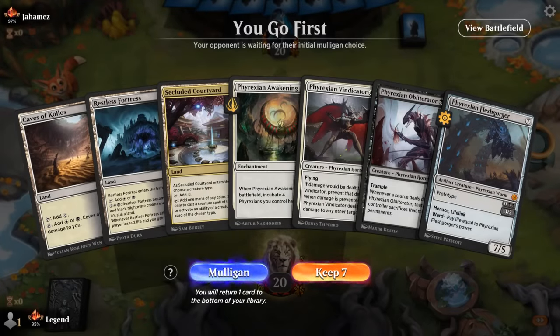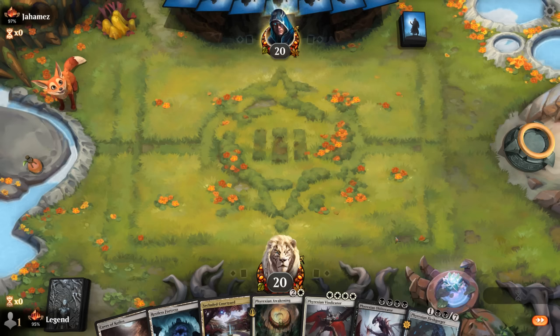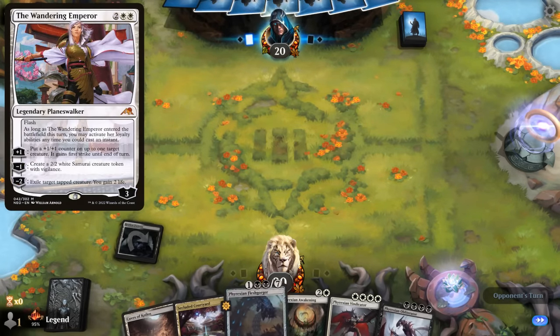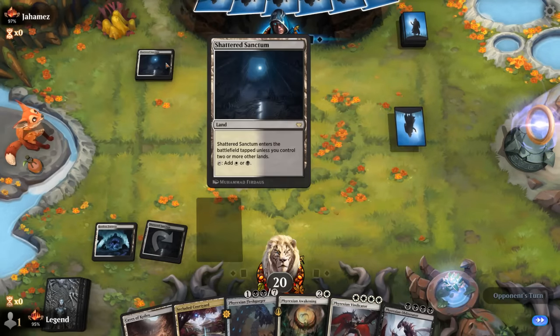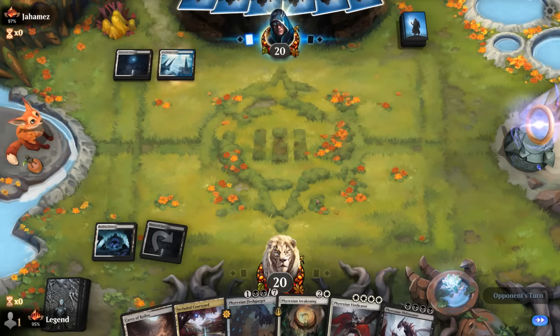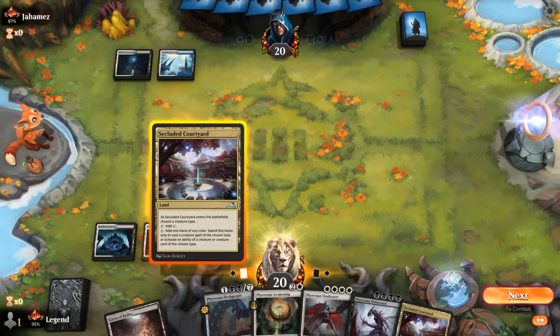Game 4: We're on the play; our hand is keepable, a little slow but on the play it should get there. We need a fourth land — Flesh Gorger into a four drop can potentially give vigilance if we need to race or play around Wandering Emperor. Black/White is not our favorite color to see since that means removal that can ignore our abilities, but Awakening can help. Looks like Esper. We start with Flesh Gorger and can play Courtyard to save ourselves damage next turn.